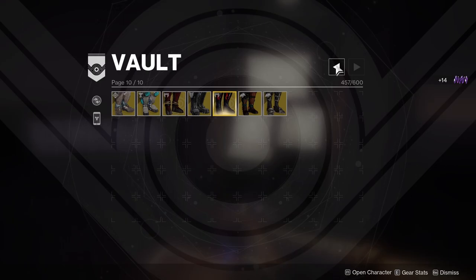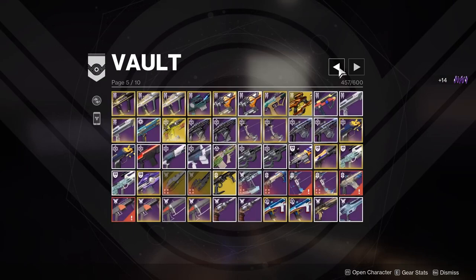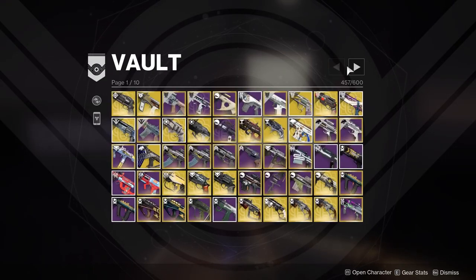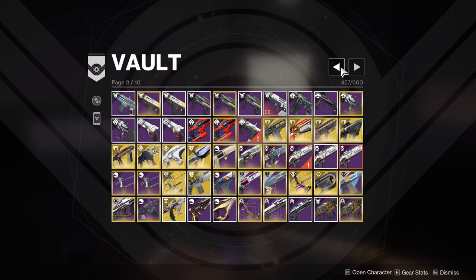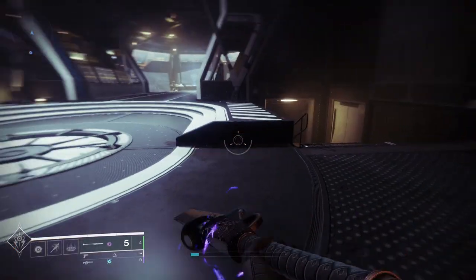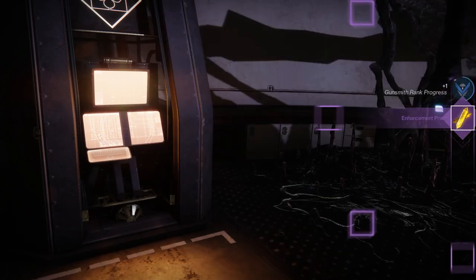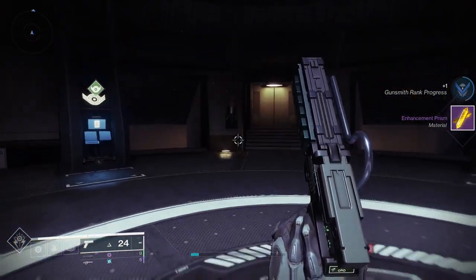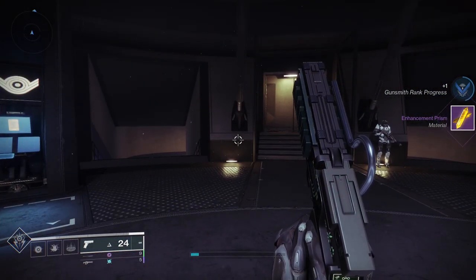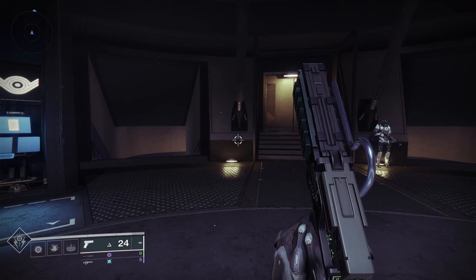Alright so we're down to 457 out of 600 — took about 140 items off and some of these are filled-out red bar stuff so there's some extra savings there. Feeling pretty good about that — that was a successful sorting session. Nothing important left in here. Anyway, that was some vault cleaning. Hope you had as much fun watching as I did doing it — something you have to do literally every season at this point. Thanks for watching and I'll talk to you later — take care.